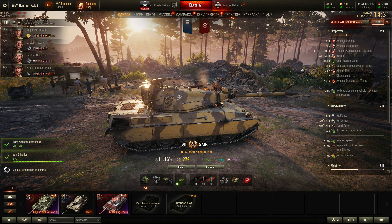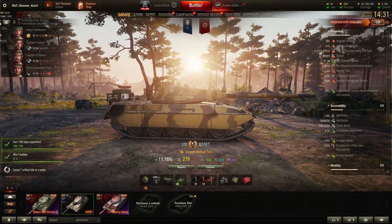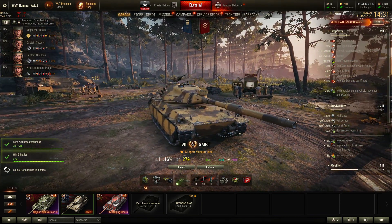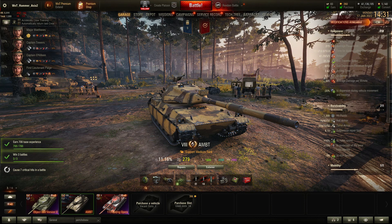Minus 9 degrees of gun depression sounds like a good thing, but the shape of the tank and how far back the turret is means that you do expose a fair bit of your hull if you're trying to use that gun depression. So it's not as useful a statistic as it sounds, particularly over the front. And if you tie that in with the armor, which we'll come to, it's not a great result.